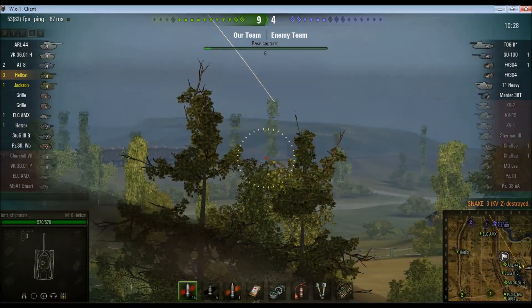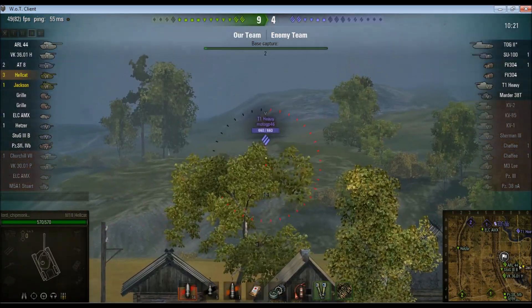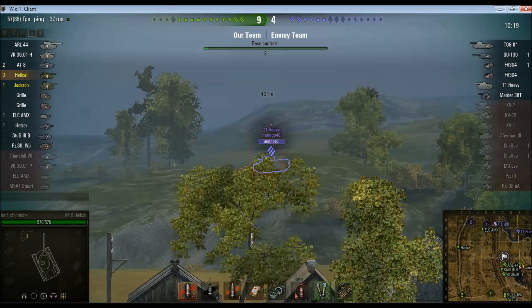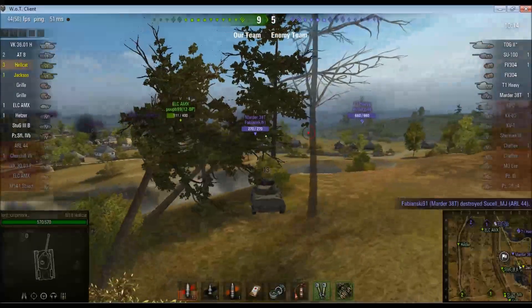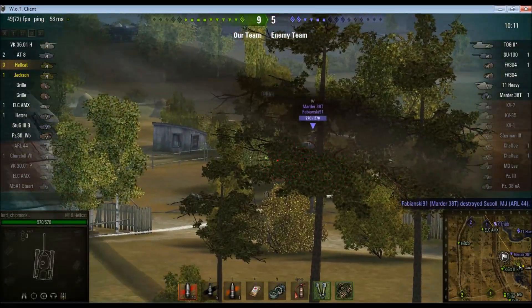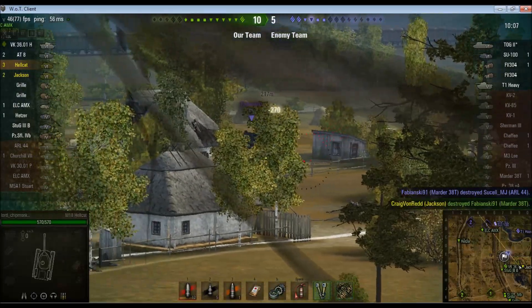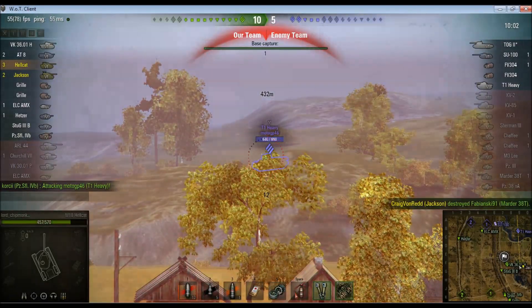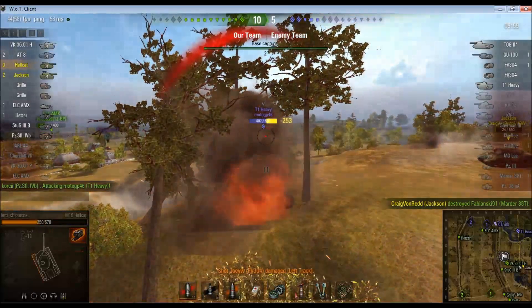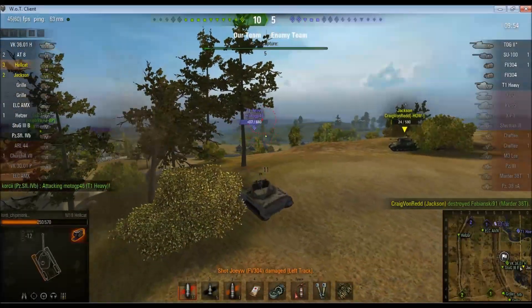SU-100. That shot probably didn't hit the SU-100 — might have hit the TOG. T1 Heavy is hiding behind something. Can I put a shot onto his turret? I can, but it bounces. Can't really complain, it was lucky to hit in the first place. Marder 38T — oh you poor little sod. This is AP, not HE, but never mind — there goes a large chunk of your health. Craig puts you out of your misery. T1 Heavy puts a shot on me, and I miss. Craig puts a shot onto him. My armour sucks so I'm going to try and get out of dodge.